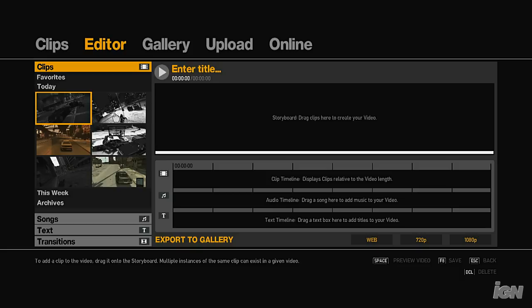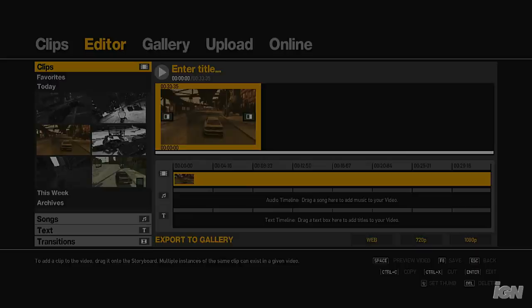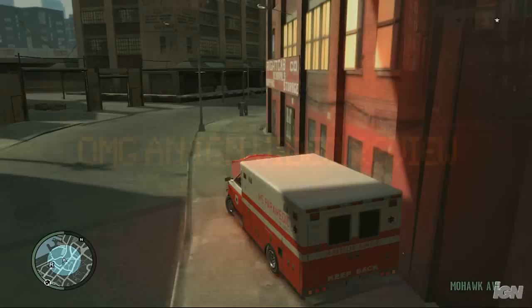Using an in-game video editor, you can cut together different clips you've stored, add special filters and bits of text, change the play speed, alter camera angles, overlay music tracks, and more, which is definitely a nice option for keeping alive the memories of going on epic cop chases.